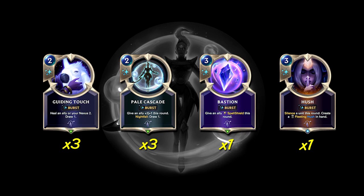Then we have 3 copies of Pale Cascade, a 2 cost Burst spell — give an ally plus 2 plus 1 this round, and Nightfall: draw 1. It's a great value pump spell since it's 2 power for 2 mana, and it can be used really well to trigger Lee Sin to give him Challenger or Barrier. Since it's easy to trigger Nightfall — using Gem to turn on Challenger for Lee Sin, then attack, then Pale Cascade — we'll usually be able to draw a card off it. It's also our only way to level up Diana, which is one of the weaker aspects in this deck. But since we do have many Pale Cascades plus she creates more of them, it's actually fairly easy to level Diana.